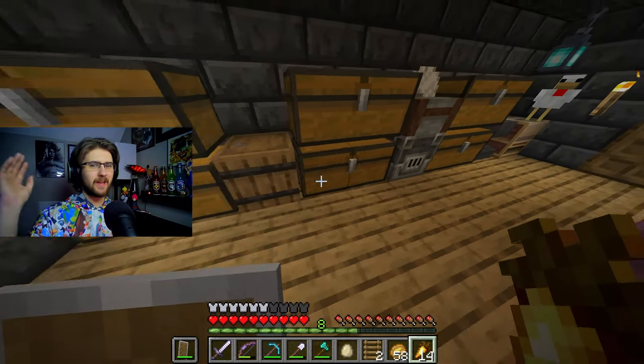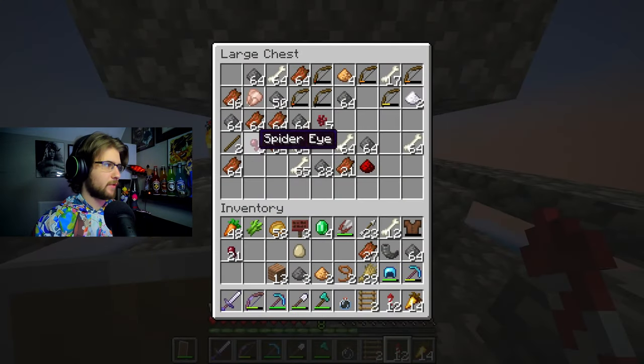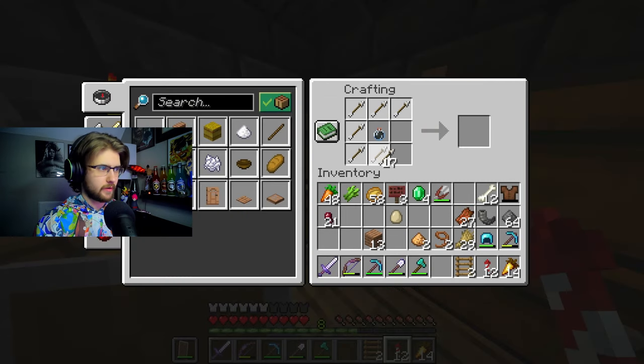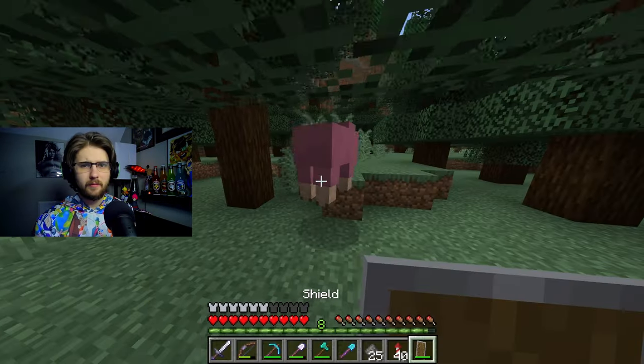I'm getting the next set of items ready - making some of the potion stuff, the lingering ones. I forgot we have so much gunpowder up here! Let me grab all of that. Let's make some tipped arrows - there we go. And then we can make a flower pot. Oh, you don't see that every day - it's a pink sheep!